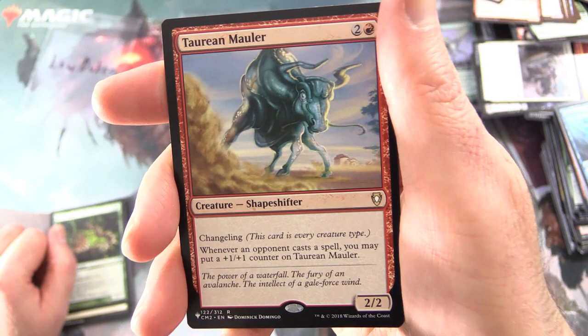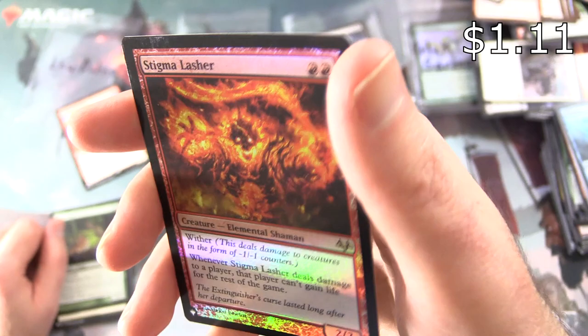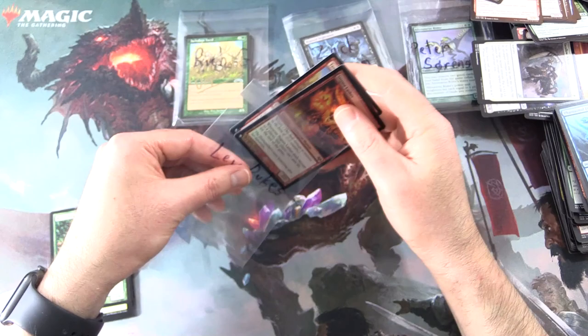Taurean Mauler has Changeling — this card is every creature type. Whenever an opponent casts a spell, you may put a +1/+1 counter on Taurean Mauler. And a foil Stigma Lasher — Creature: Elemental Shaman, 2/2 for two. Has Wither — this deals damage to creatures in the form of -1/-1 counters. If it deals damage to a player, that player can't gain life for the rest of the game. Nice foiling on that one for you, sir.